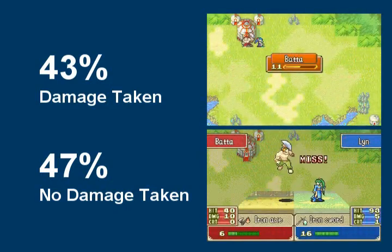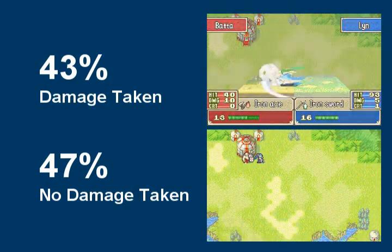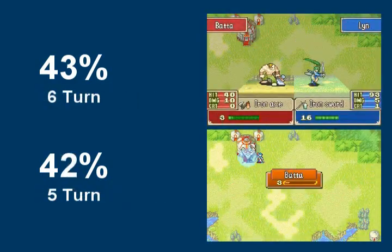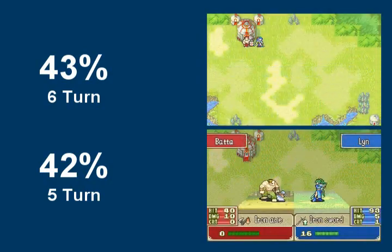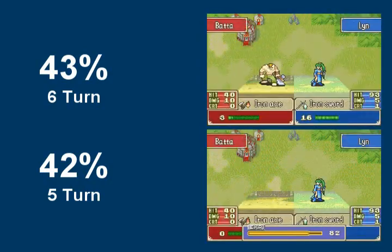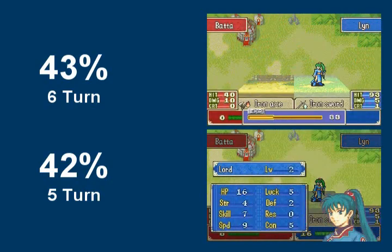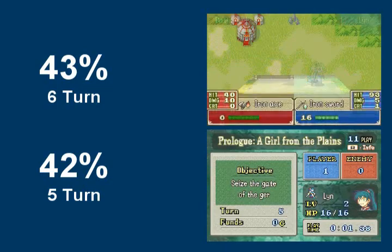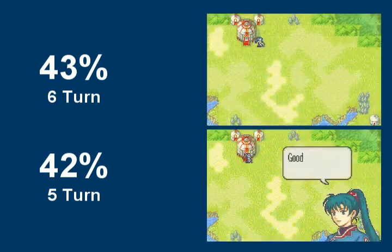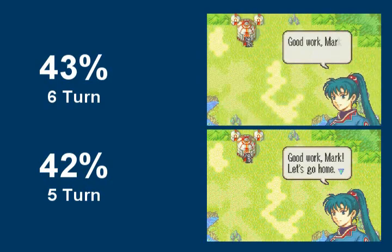So roughly 5% of the total time you die here, and roughly 42% of the time you will achieve a 5 turn clear. 43% of the time, as Lyn is in death range, you can choose to transition to a safe 6 turn clear, which is essentially guaranteed by consuming a Vulnerary. Or you can choose to attack the boss again anyway, for a roughly 45% chance of death, meaning roughly 19% of the time Lyn will die here, and 24% of the time you could still get a 5 turn.